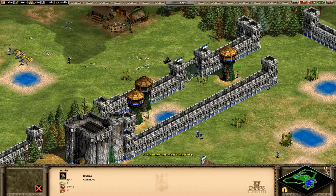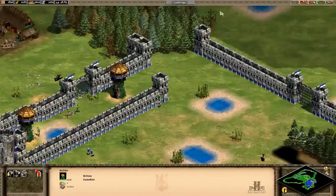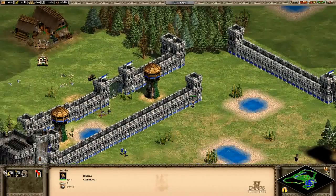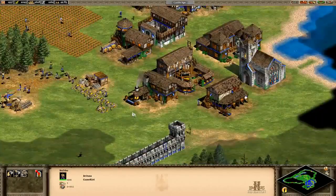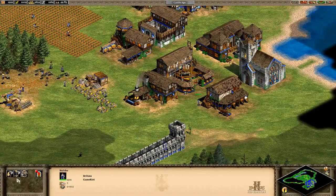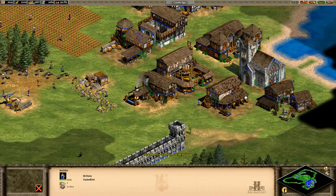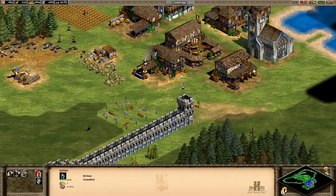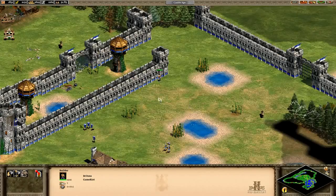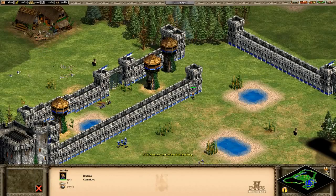I definitely need some more watch towers down here. Let's do one over there. There's another one, shit. It's clear we need some siege units as well. Let's get that working away. Who's not busy? You're not very busy. You can build me another watch tower over there.